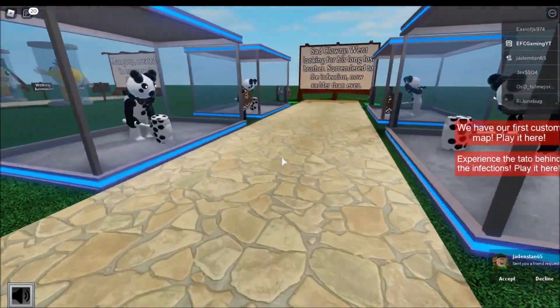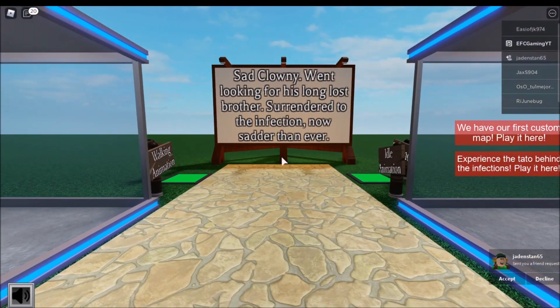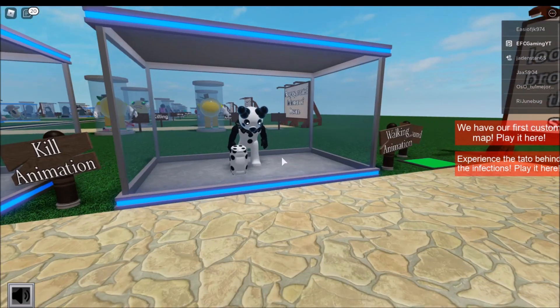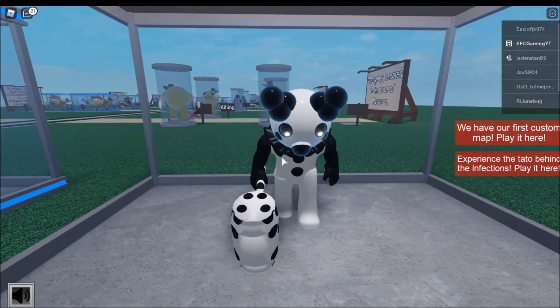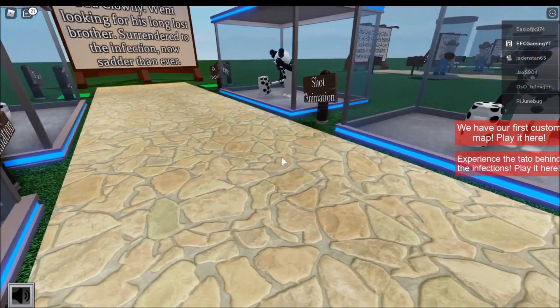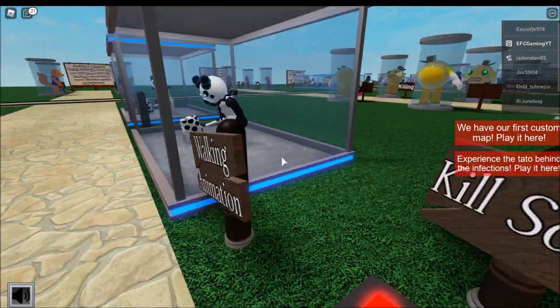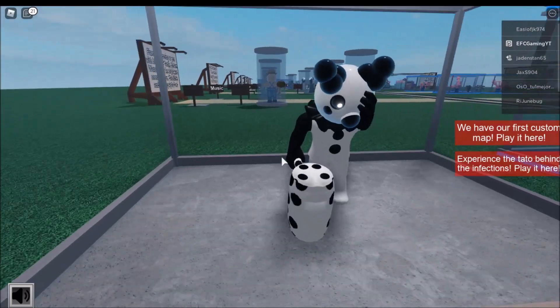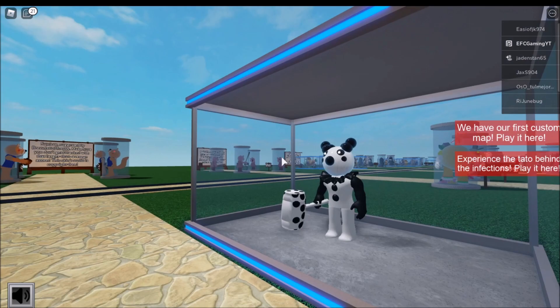We got a lot here! Next one is Sad Clowny — we had Clowny before but these are all new morphs we've never seen. Sad Clowny's kill animation — let's see the kill sound. It sounds like a grunt. Pretty cool, pretty good!